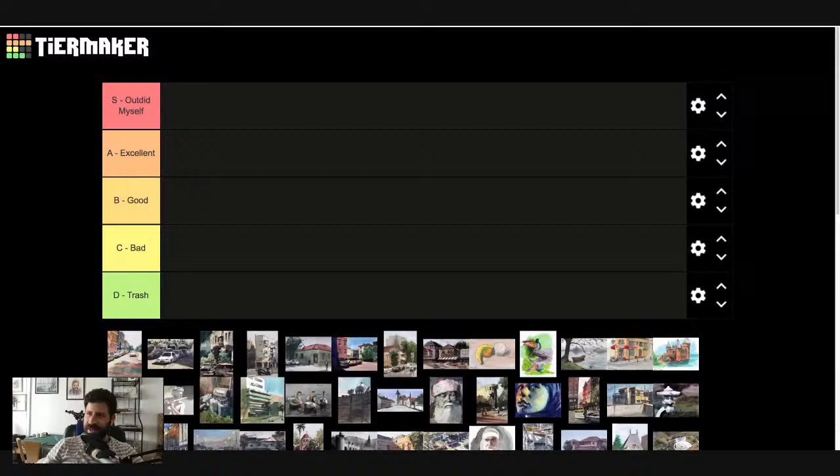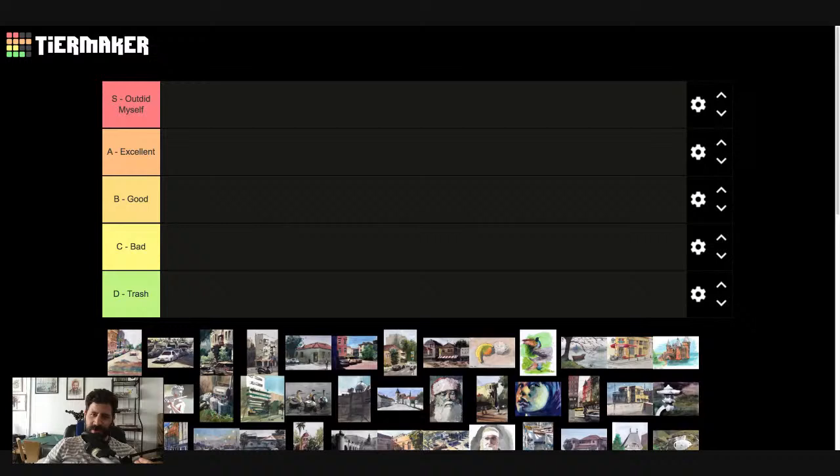I've created a tier from top to bottom. S tier is going to be 'I outdid myself — amazing result.' A is excellent, B is good, C is bad, and D is trash. I don't know if we'll have anything in that tier.